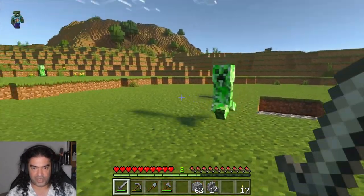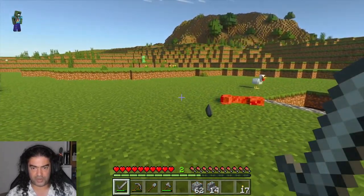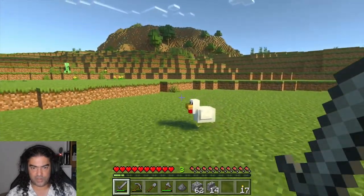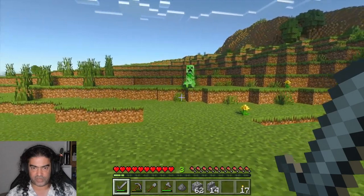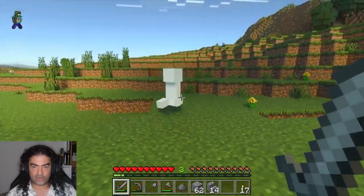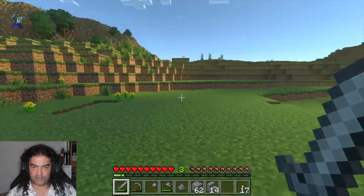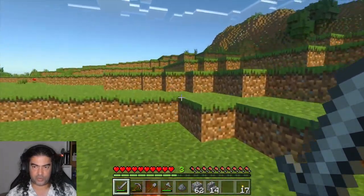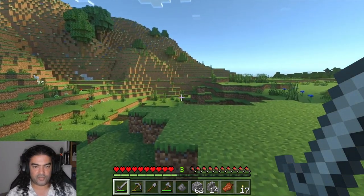Always run at creepers, hit them, and then run backwards — it creates enough knockback that the creeper doesn't actually explode. You can increase your damage by jumping, but then you risk the creeper exploding because it's harder to backpedal. I also hate the way the creeper noise persists well after the creeper is dead — you're always worried there's another creeper that snuck up behind you while you were killing the first one. It never is the case but it always sounds like it is.